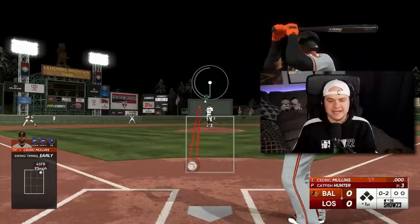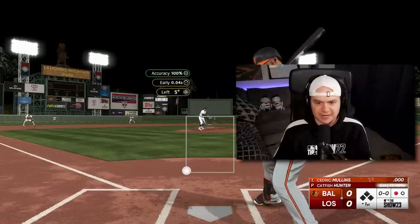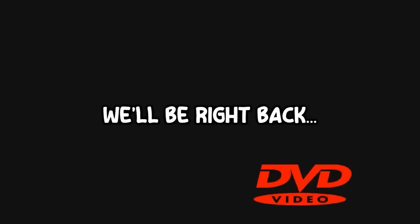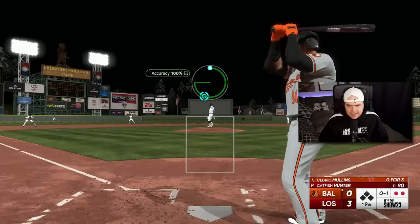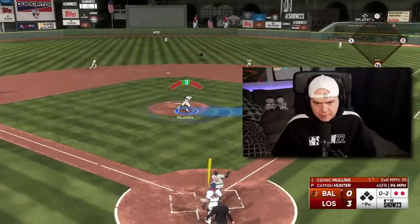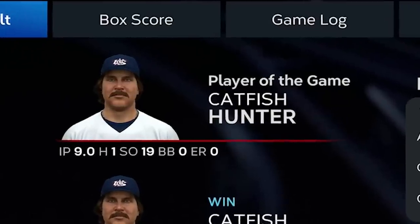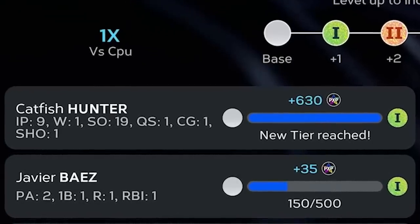I'll go ahead and skip to the end of the game — I don't think you need to see me beat the Orioles on Rookie. Two outs in the ninth, let's go ahead and finish this thing. And there it is: 19-strikeout complete game shutout for Catfish Hunter. That should be a good amount of parallel XP — 630 to be exact.